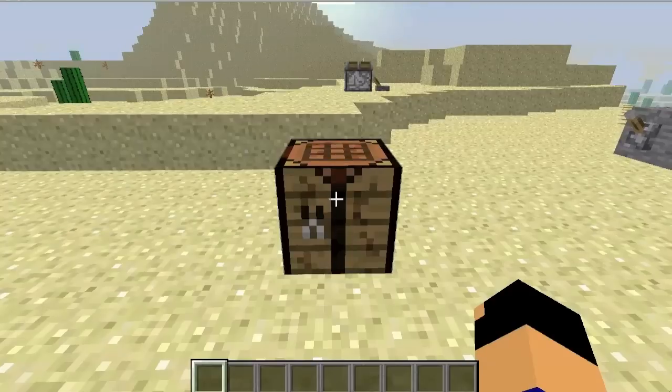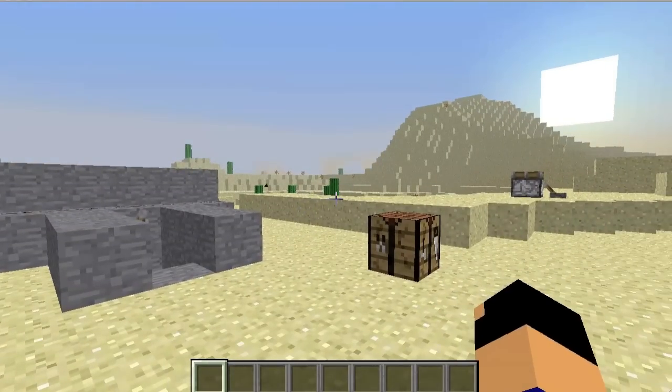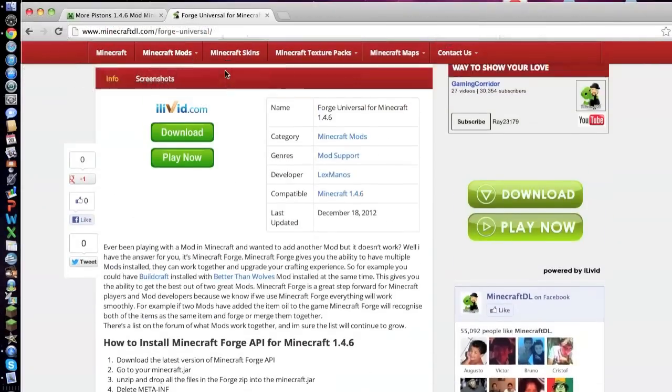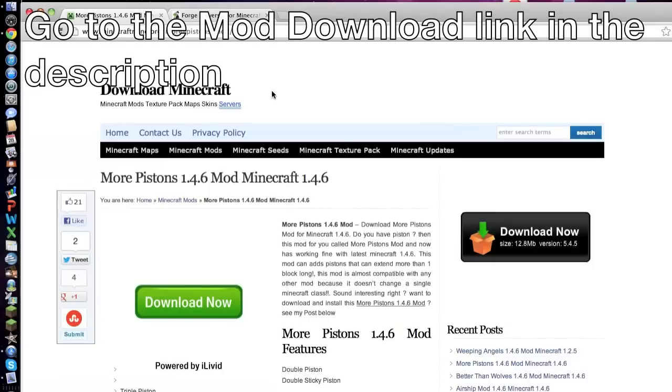That's all the crafting recipes for this mod. Now I'm going to show you guys how to install it. Here we are on our Mac desktop. I have in the middle of the screen the two files you're going to need. To retrieve these files, you'll need to go to the Minecraft Forge link in the description — it will take you to MinecraftDL.com. Scroll down until you see 'Download Forge Universal for Minecraft 1.4.6 now', click that, and it will take you to a download page and download it for you.